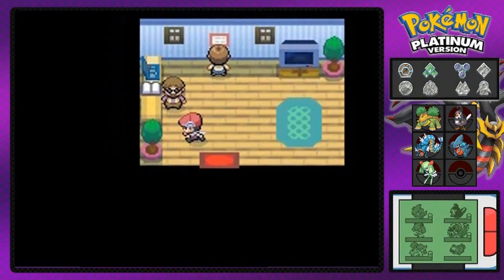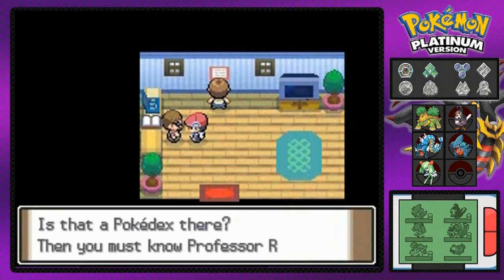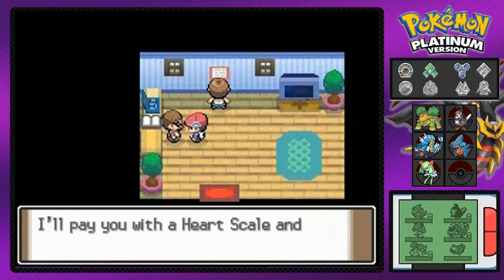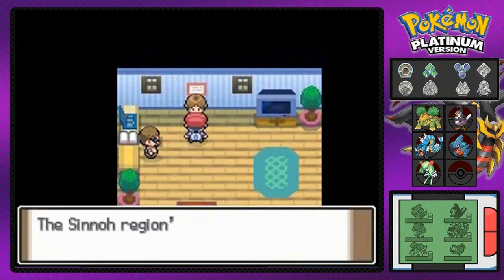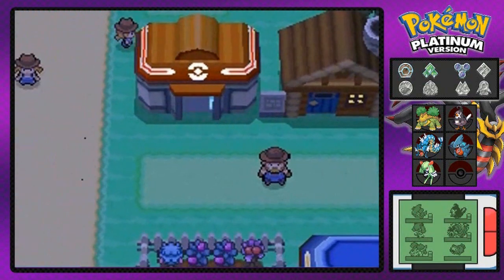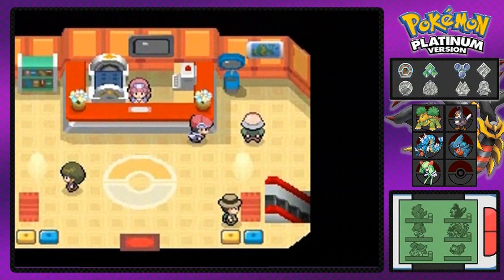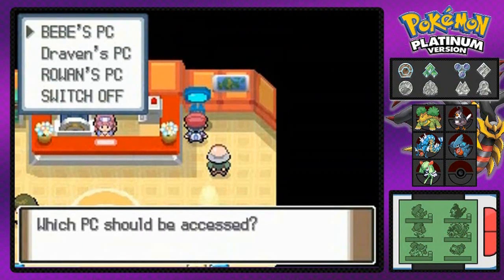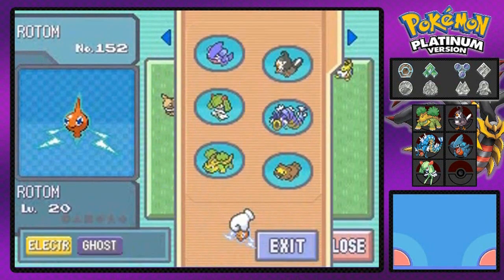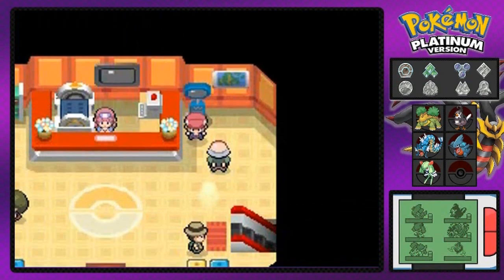We're going to be exploring a little bit of this and that, but talk to this guy and he actually wants to see what a Rotom looks like. Luckily we captured a Rotom early on in this adventure in that haunted house. Let's find it using the move indicator — there it is. Rotom doesn't have a gender, whatever, so we're going to put it in our party.